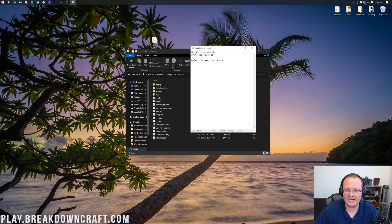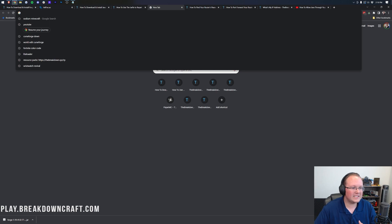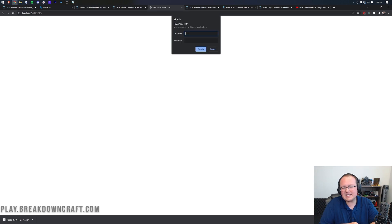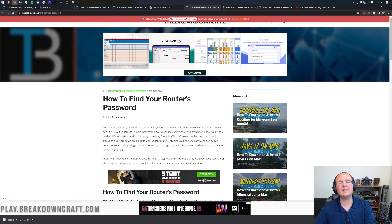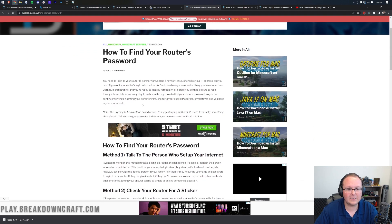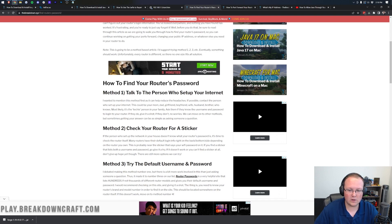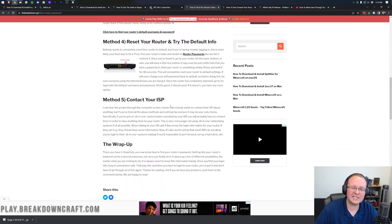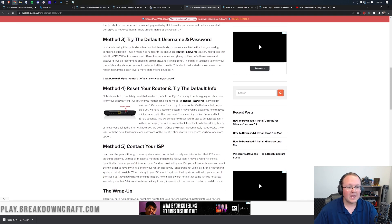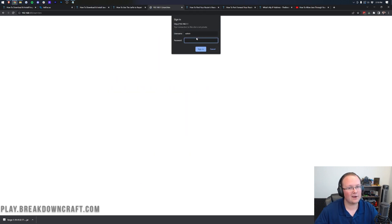Close command prompt — those are the only two numbers we need. Now open your browser and in the address bar where you'd normally type a website, enter your default gateway and press Enter. You'll get some sort of login box for your router. Enter your router's username and password. If you don't know them, there's a link in the description on how to find your router's password — it covers methods 1 through 5, and most people find it by method 4.